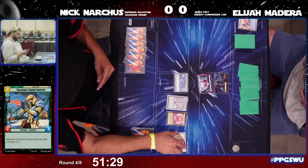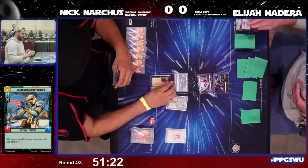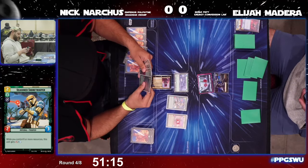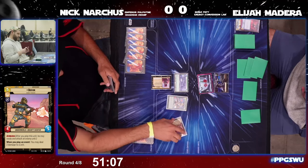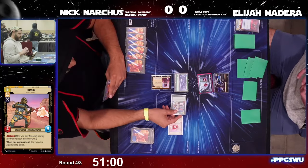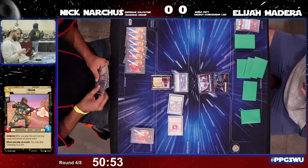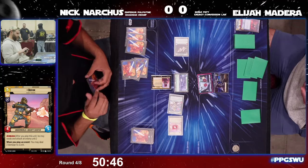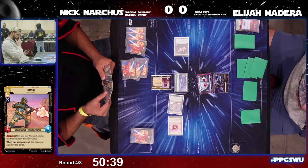Great early board presence for Nick. No surprise — here comes the Takedown. That's exactly what Elijah was setting up last turn: the Death Trooper onto Boba Fett getting that two damage on, and the Takedown onto Boba Fett is a big play. However, you still have six damage being shown on board for Nick, and he's yet to play a card this turn. Elijah is up to 16 damage on his base.